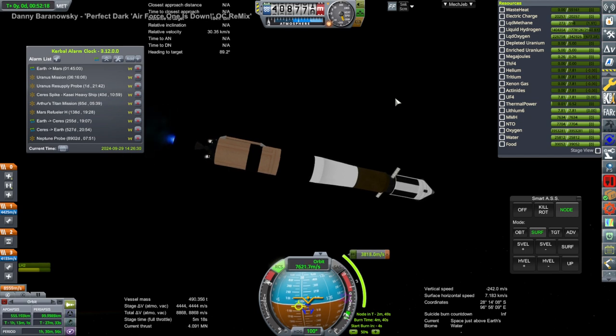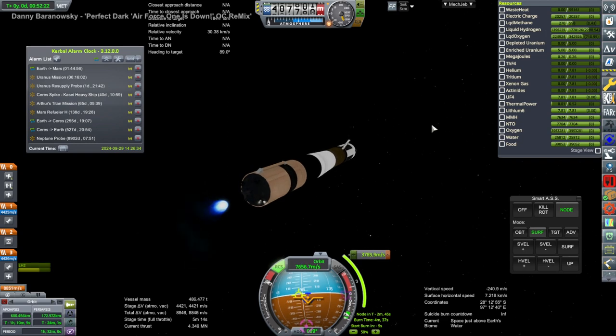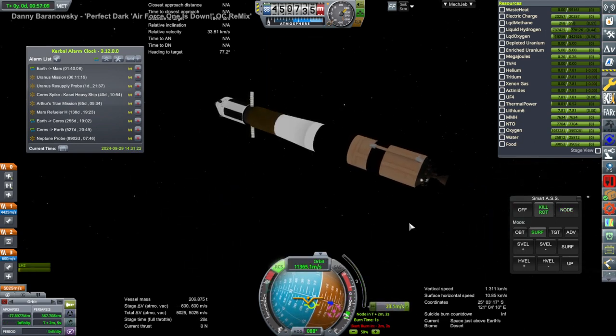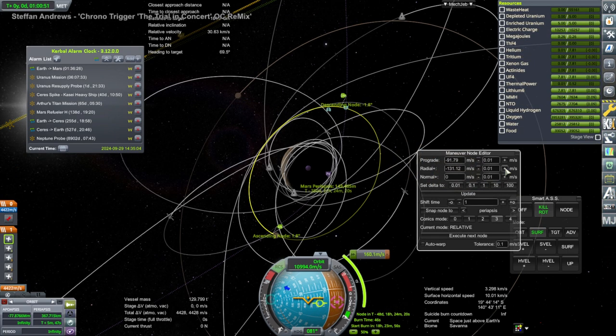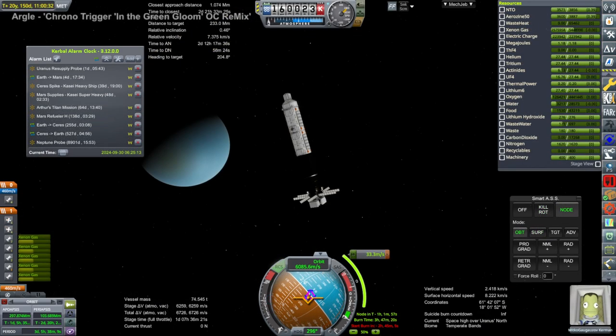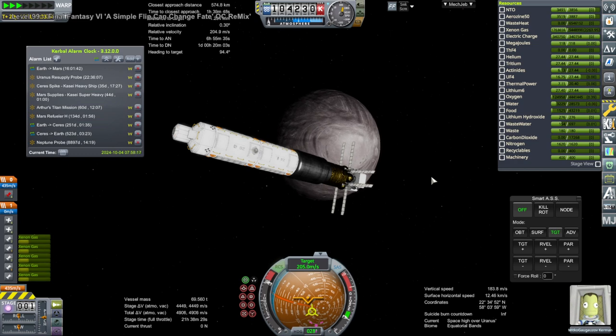One problem: we ended up in a lopsided orbit — the periapsis is dipping into the atmosphere — but because of where our burn needed to be done it ended up alright. I overburned a little bit there, but fixing it with a mid-course adjustment we do get our Mars transfer as desired. Back to Mikko since we've now wrapped up the things I wanted to do at this Mars transfer window. There's a new Mars transfer window available just in case, but I will not be using that in this video.